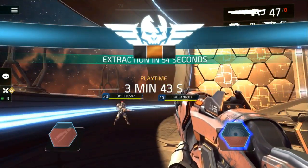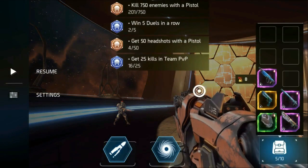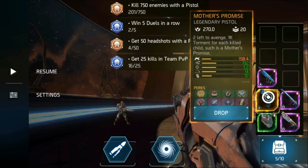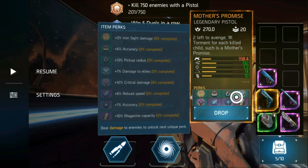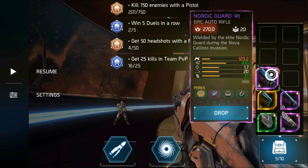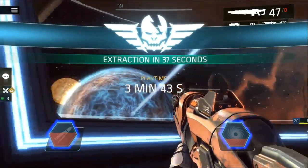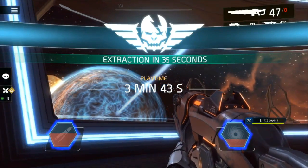We got a 3:43 run here and I'll let the full run play at the end. The 3:43 isn't a perfect run, but it's a solid squad — nobody died. Usually you can do much faster than 3:43; you can do under 3:30 consistently if you play with the same squad all the time and everyone knows their route and their role.